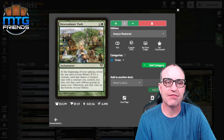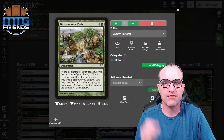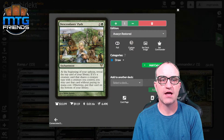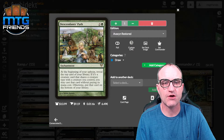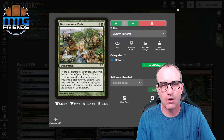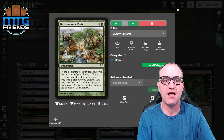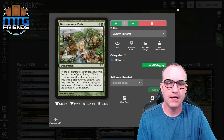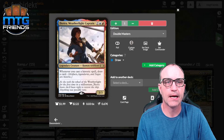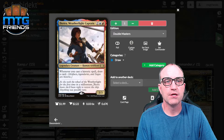Descendants' Path is a great tribal card for anything tribal with green. At the beginning of your upkeep, reveal the top card of your library. If it's a creature card that shares a creature type with a creature you control, you may cast that card without paying its mana cost — free creature spells! Otherwise, put that card on the bottom of your library.